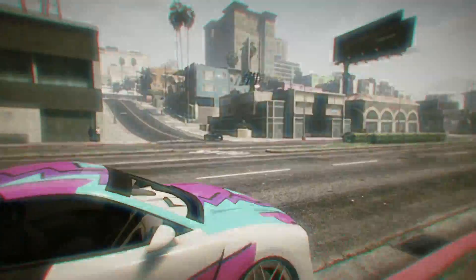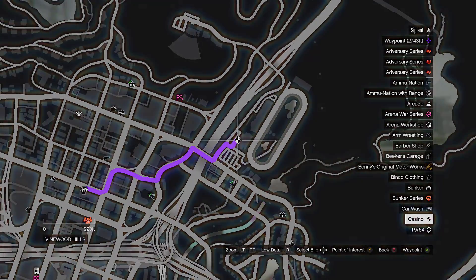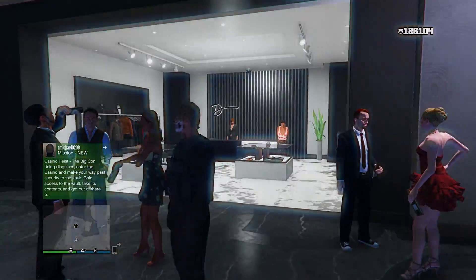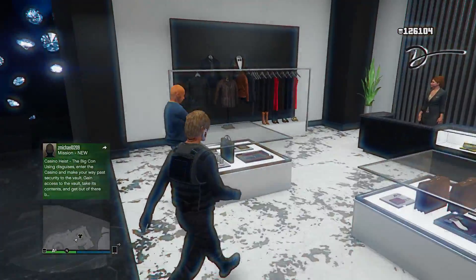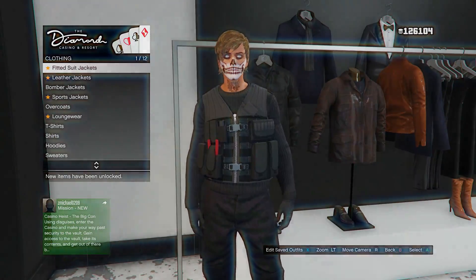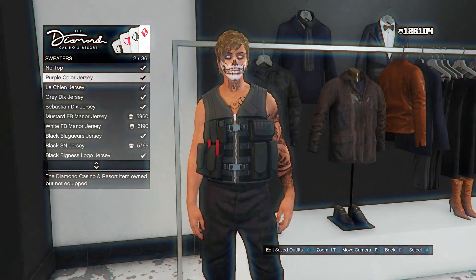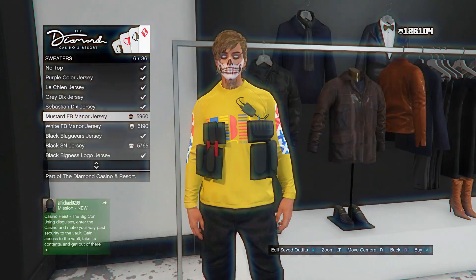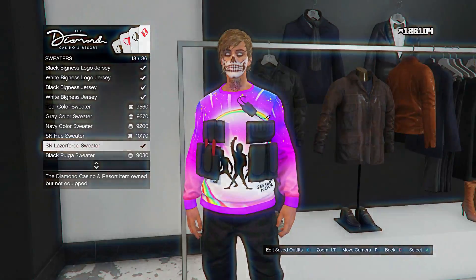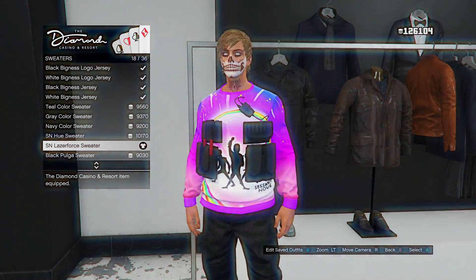Now we have to go to the Diamond Casino Resort clothing store. Once you're here, go to the store inside the casino. Go to the tops section and find sweaters — scroll down, it's going to be pretty far down there.